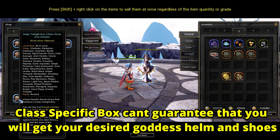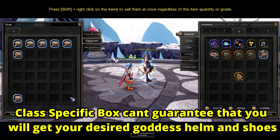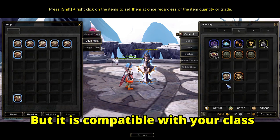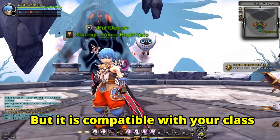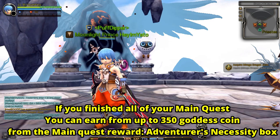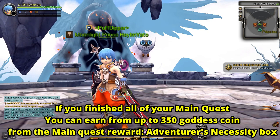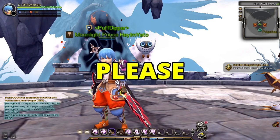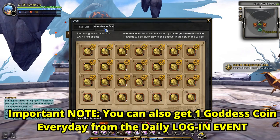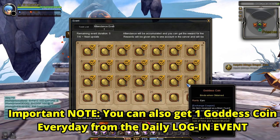Important note: even though the class-specific Deep Twilight Box guarantees that the armor you get is compatible with your class, it is still not guaranteed that you will get the specific goddess helm and shoes that you want, because opening it gives you a random goddess equipment part. You could get 350 or more goddess coins if you finish all of your character's main quest missions, so please do not skip your main quest. You can also get one goddess coin every day from the daily login event, so make sure to collect it on your main character.